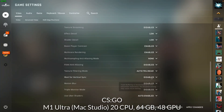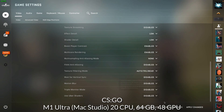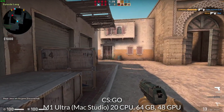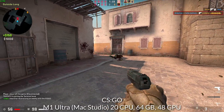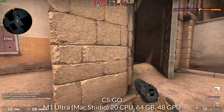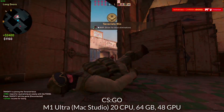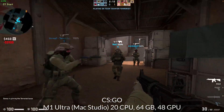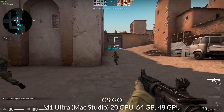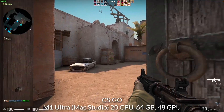Next up is the classic multiplayer shooter Counter-Strike GO. I'm running at 1080p with all settings at the lowest possible, since CS:GO players just want the highest frame rate. The problem with the Mac port is that it uses the ancient OpenGL graphics API, which has been deprecated from recent versions of macOS. The hardware needs to brute-force past the unoptimized code, but the M1 Ultra manages around 100 to 120 FPS despite all of that.